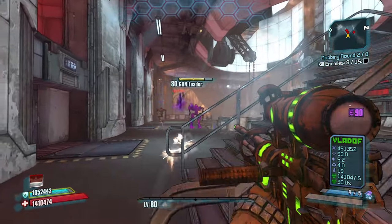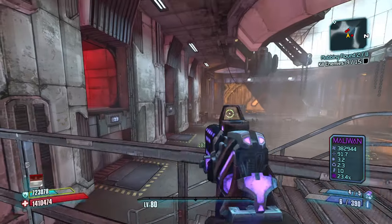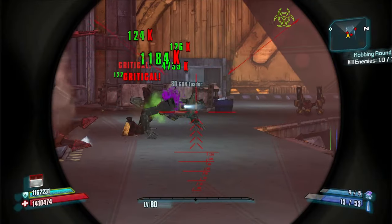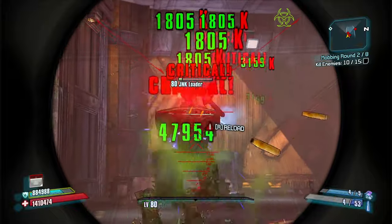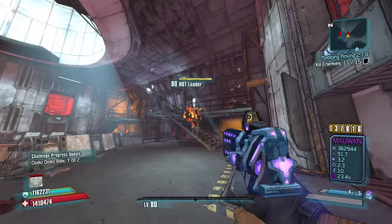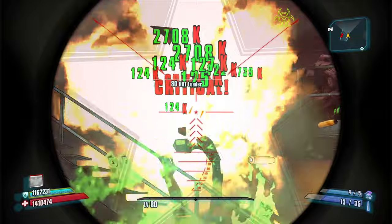Gun loader — nice slag immediately. Left, right, center. Good job. That's good slag right there. Junk loader, no slag necessary. Good job, Droog. The hot loader came right at me. Left, right, center arm. I want to give a shout out to the MVP railing. Guns are coming — left, right, center. Almost went down, but we live.